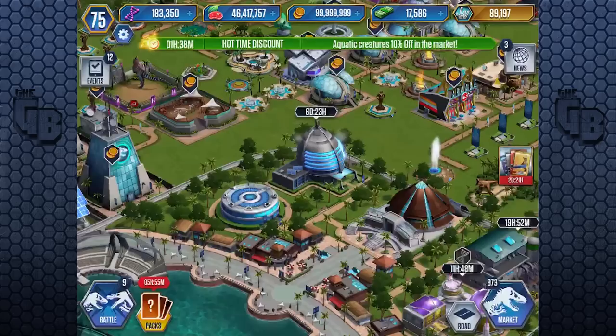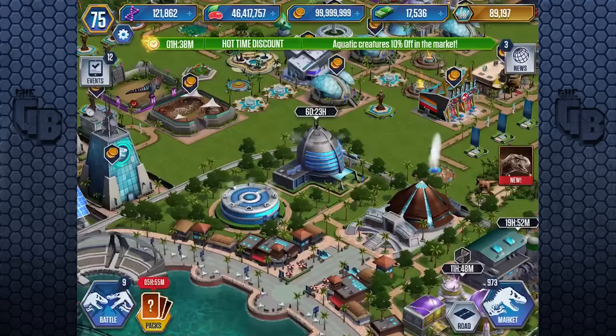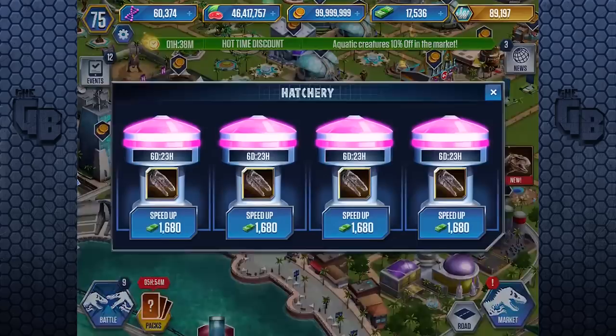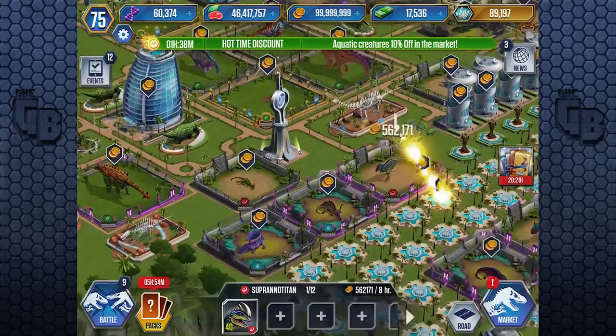We'll pop one in there, go back to the diamond marker, buy another one. So that is 1, 2, 3, 4 — including the one we got, 5. We need 6, 7, 8 — we need 3 more. We can technically buy one more. All incubators are full — that's fine. So we have 6 now, we need 2 more. Somehow we need to get another 62,000 DNA in order to do this. How much is it to speed up? 1,600. So we need to get the free one twice, and then we can start working on it.